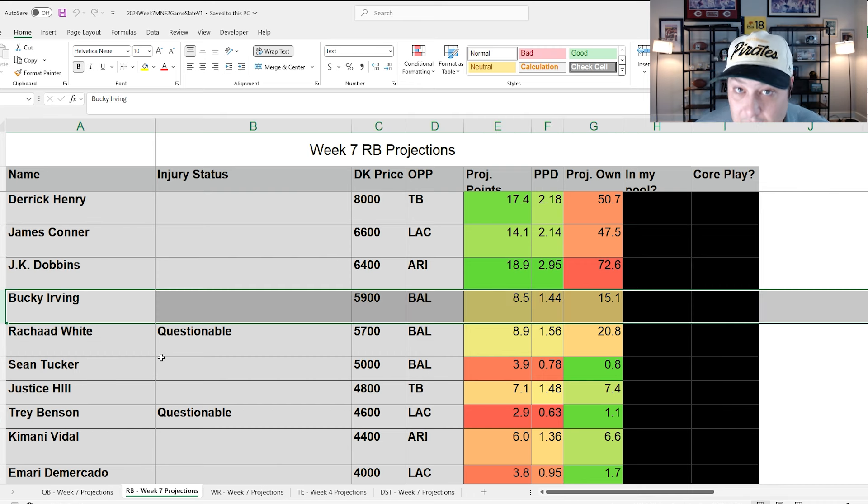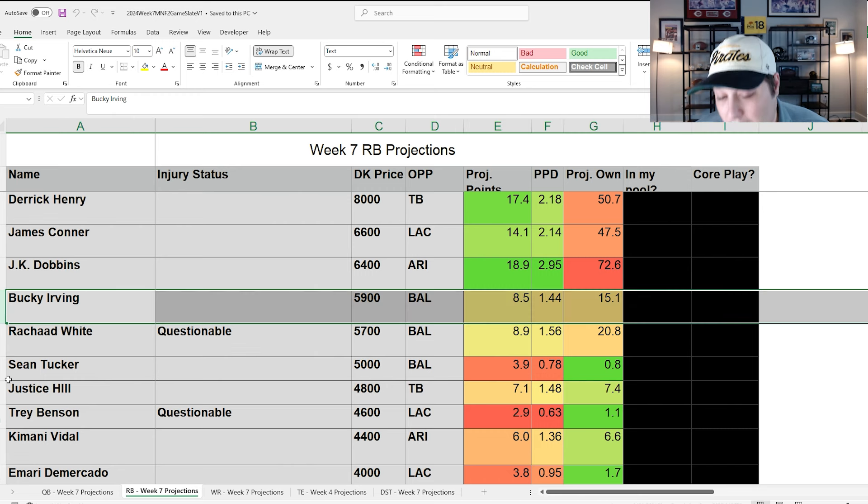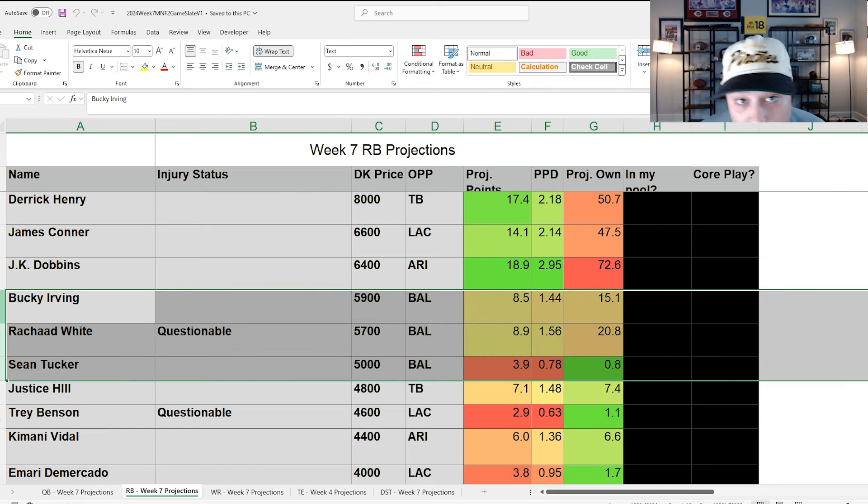The Buccaneers running backs will be tough to gauge in terms of usage. Rashad White is technically questionable but as of last reports should be playing. Track that before lock — if all three are available, that's Irving, White, and Sean Tucker at $5,000, which limits the upside of all three. Wouldn't want to use them in cash, but it keeps their ownership super low.